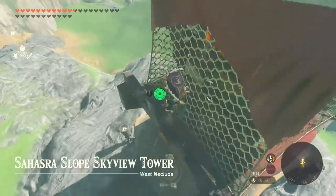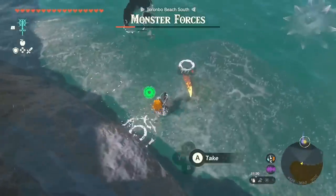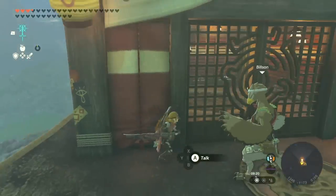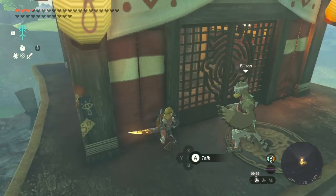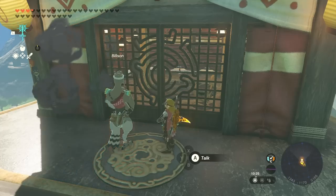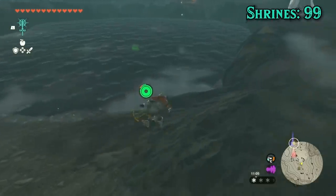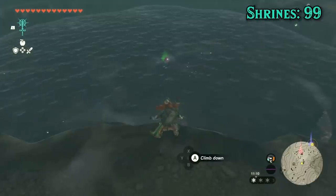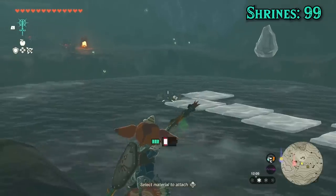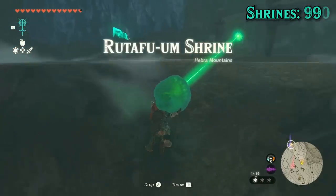Let's grab one of our two missing towers, the Sahasra Slope one. There's a Moblin with a Fire Breath Lysel Blade. If we stand near the spears at the tower from the outside wall and swing the blade so that the end of the animation hits the spear on the inside, it'll actually catch them on fire. Wait for both to burn up, then you can open the doors and get inside. Rutafa Um features a crystal in water. Octoballoons can't fish it out, and standing on ice doesn't let us pick it up. We can drop bombs in the water though, and detonating them will apply force to the crystal, letting us fish it out.